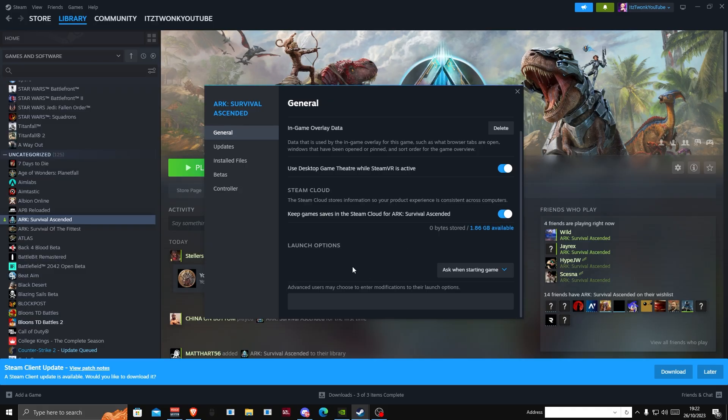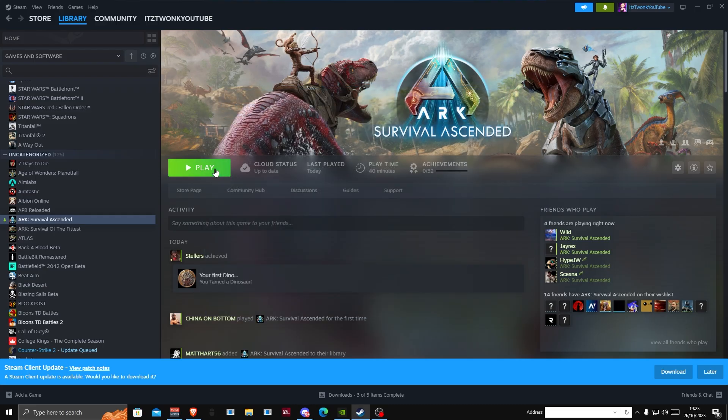For the next FPS boost, go to Launch Options in Steam under the General tab. In the description below you'll find some launch options — just paste them in there. You may already use these on most Steam games to get the maximum out of your FPS. Once you've pasted them in, close that off and launch the game.